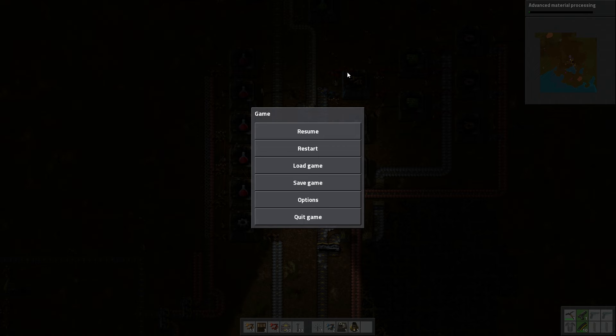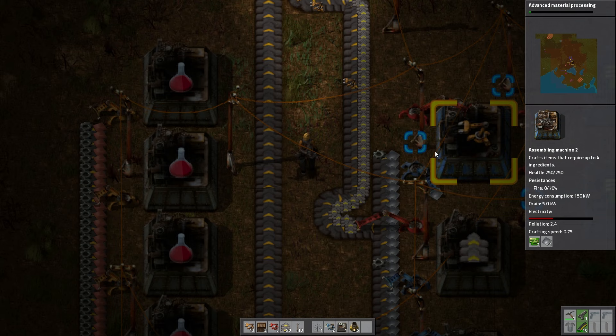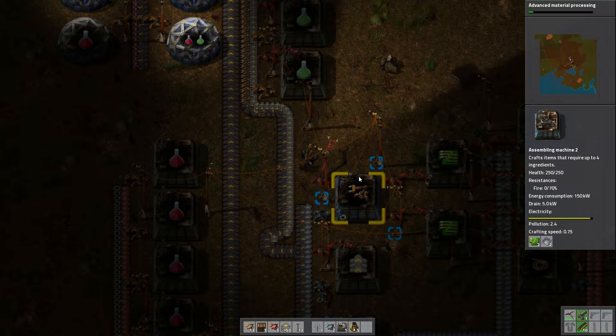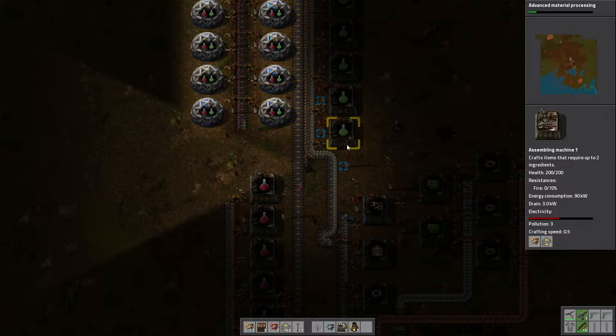There are a lot of differences in the update that I noticed — probably more that I don't notice. The one difference I do notice is that belts can no longer grab from stuff to the side. Belts don't push things off onto the side anymore. Before this update, you wouldn't need a belt here — the inserter would just grab from the adjacent tile. Now you do need the belt there, and I have it there, so everything should be okay.